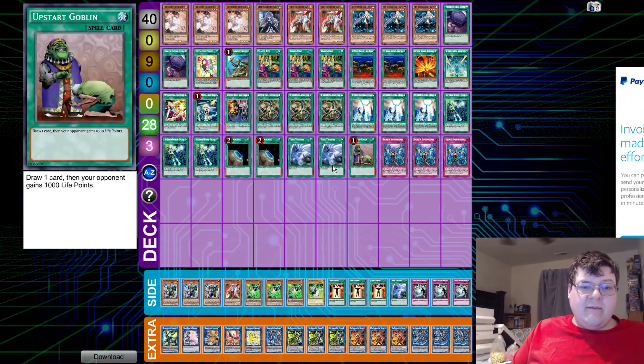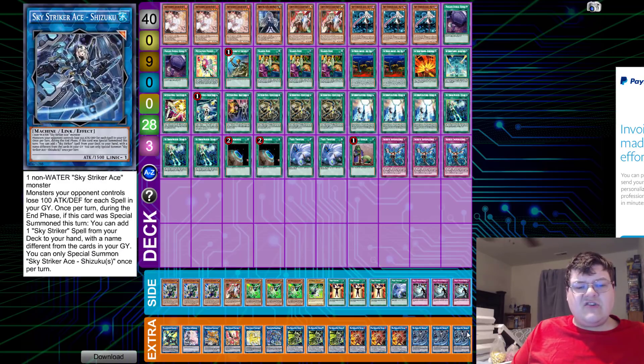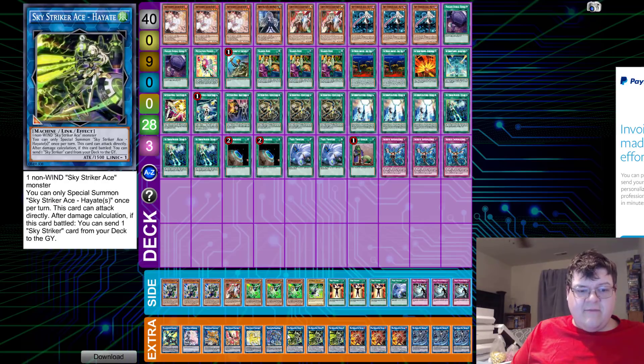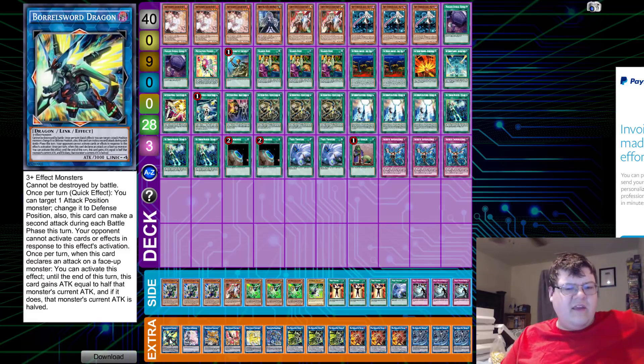Main deck looks very good. I like two Twin Twister — that's pretty good. Multi-Role I understand for a heavier mirror match. The extra deck is pretty staple: triple Shizuku, triple Kagari, triple Hayate, one Nin-Nin, one Unicorn, one Phoenix, one Cerberus, one Clara and Rushka, and one Boreal Sword for the OTK generator. Very standard.